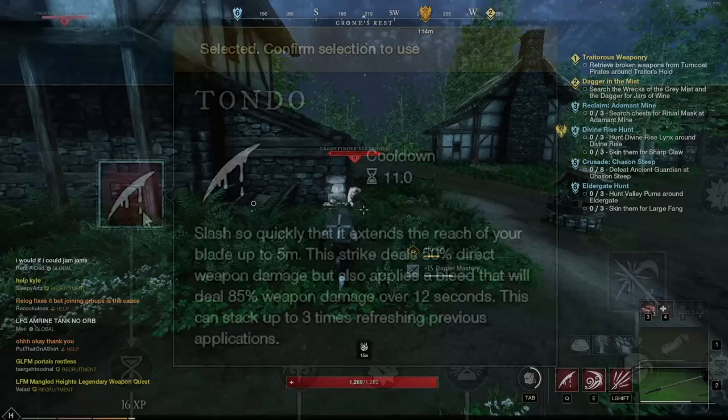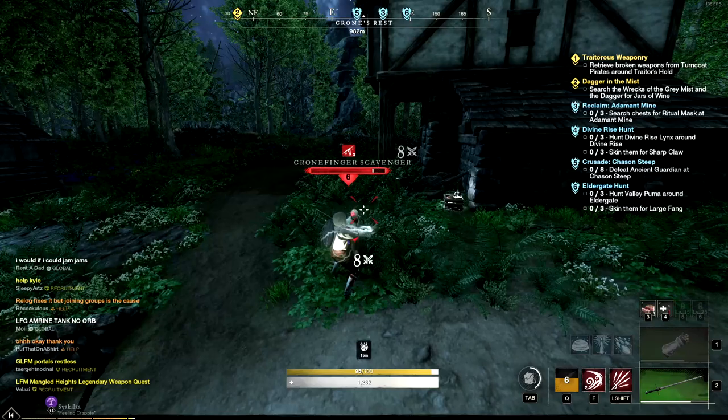Moving on to something a little bit faster, we have the rapier. This weapon is based off dexterity and intelligence, with dexterity as its primary attribute. Your skill trees are Blood and Grace. From the Blood category you can pick from Tondo or Flurry. If you pick Flurry, that allows you to unleash five quick attacks where each hit is harder than the last — you can cancel it early by dodging. If you go with Tondo, it causes you to swing your blade with extended reach for small damage, also applying a bleed that does 85 weapon damage over time.